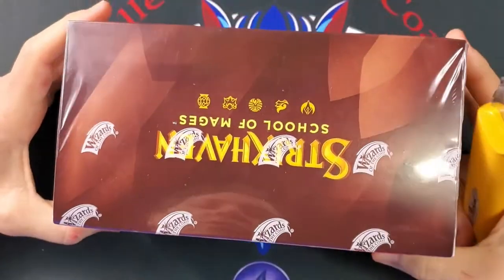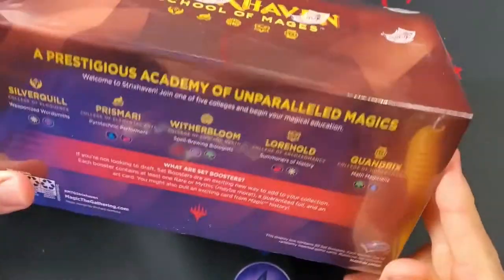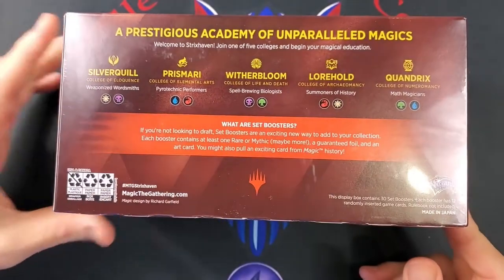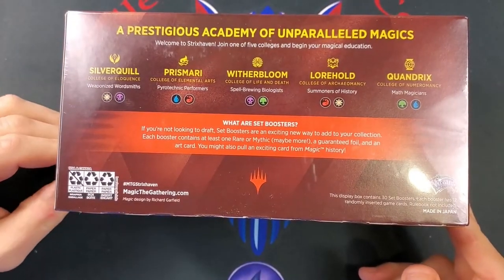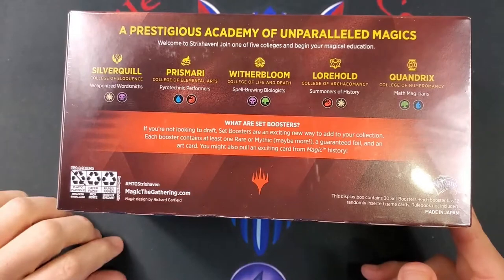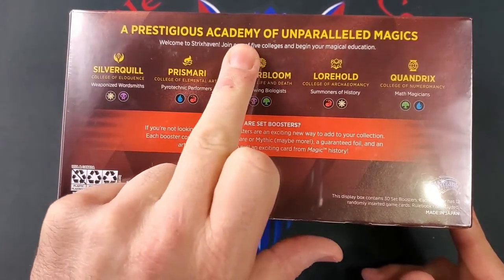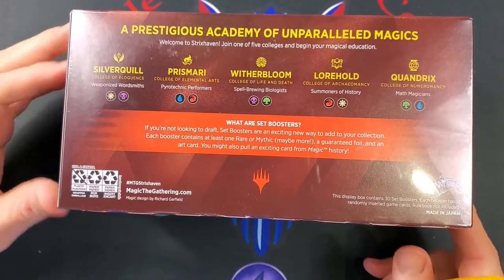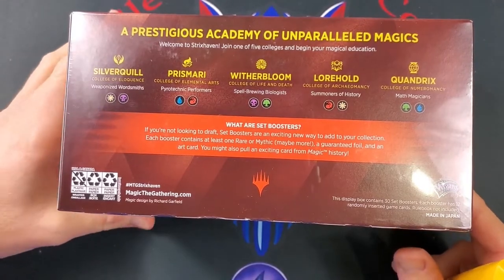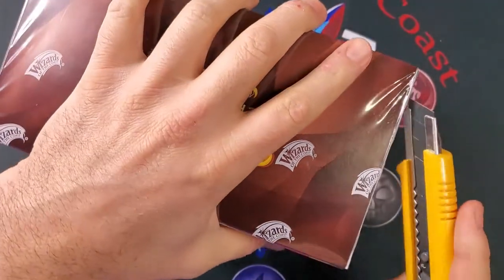Alright, I just wanted to kind of go over the box — it's actually kind of neat. They've got all the symbols, the different houses and stuff on the box, and in the back it goes into the different houses. They're really pushing them. It gives you a little description of what the set boosters are all about — the fact that you get more rares and mythics. Goes into 'a prestigious Academy of unparalleled magic — welcome to Strixhaven, join one of our five colleges and begin your magical education.'